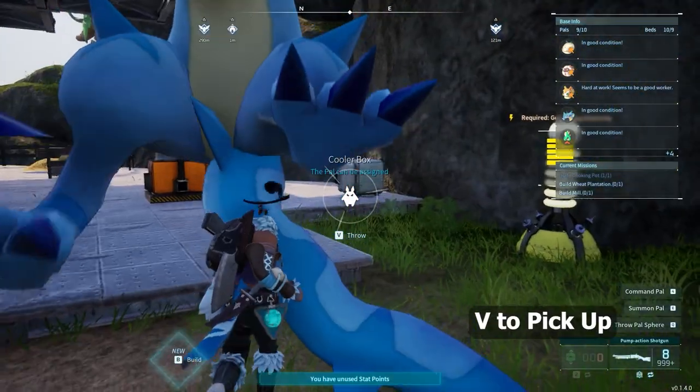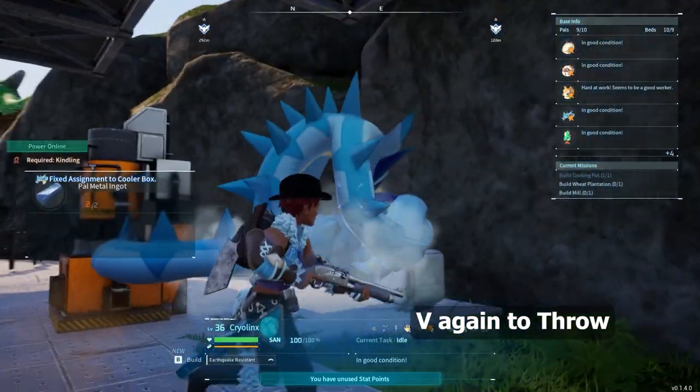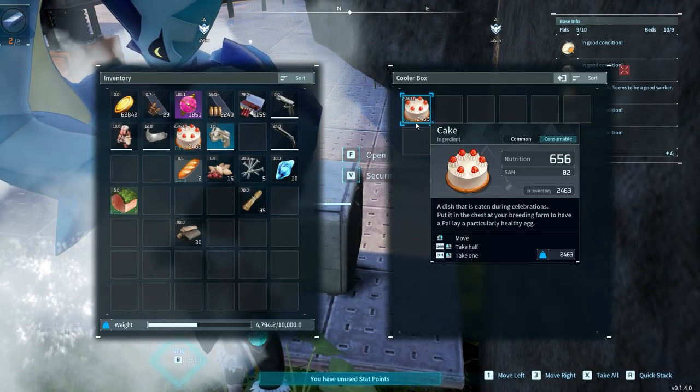Press on B to pick it up. Look at your cooler box and throw it. Now if we check inside, see the spoiling time — around 25 minutes.